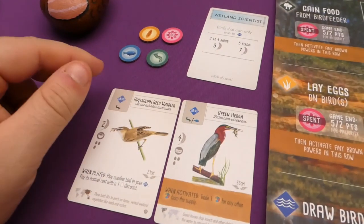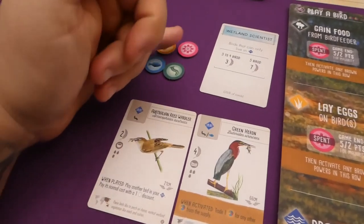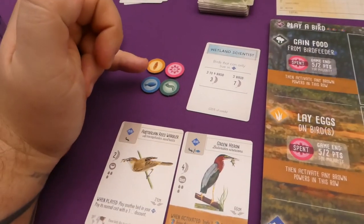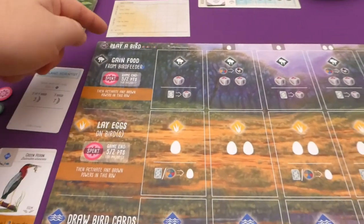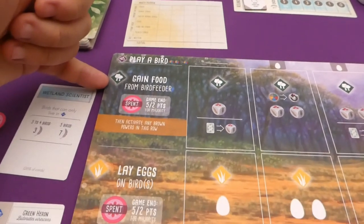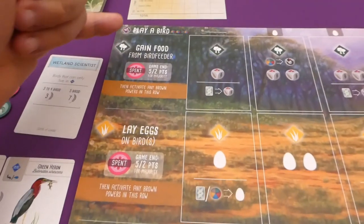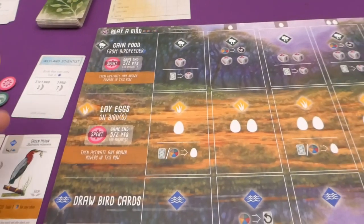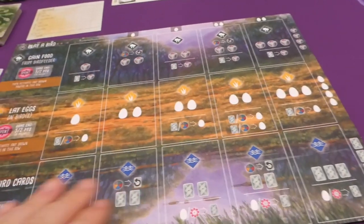This is everything I'm starting with — my bonus card, two bird cards, and my food. As soon as all players are set up, we're ready to start. In Wingspan we use action cubes to trigger actions. There are four sections: play a bird, gain food, lay eggs, and draw bird cards. These are all important for engine building — as you place birds out, you get better actions as you play.